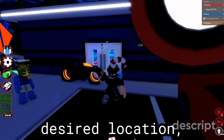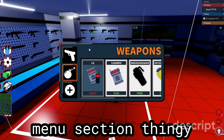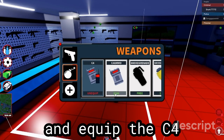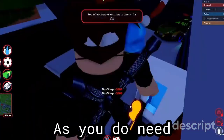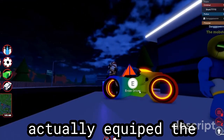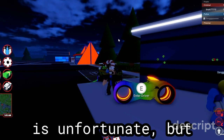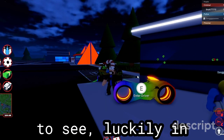Once you're at your desired location, enter the gun shop and go into the bomb menu section, and equip the C4 along with some ammo, as you do need quite a few if this is your first time trying it. I actually equip the rainbow texture, as it's night time, which is unfortunate, but it does make it easier to see, luckily.